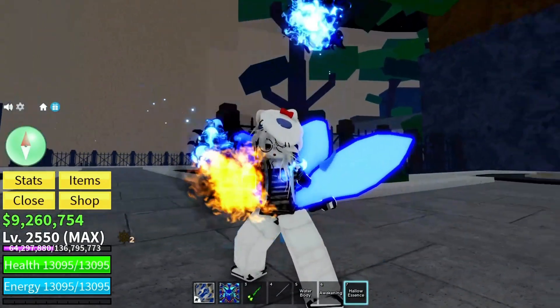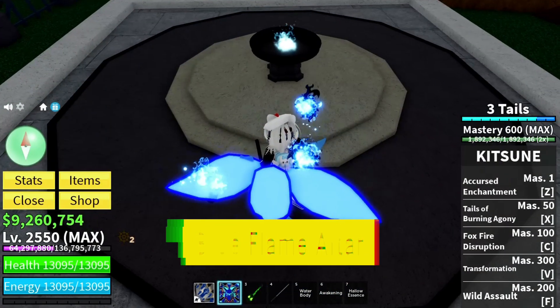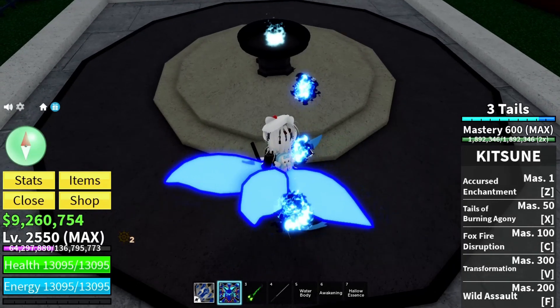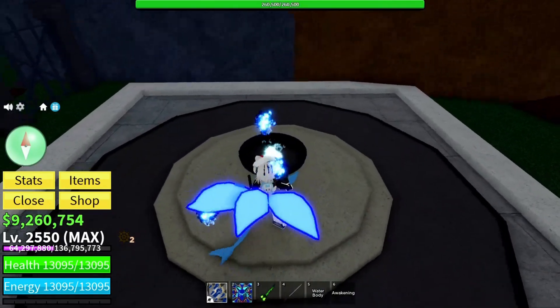Once you've got your hands on that Hollow Essence, it's time to head over to the Blue Flame Altar. Find the Blue Flame Altar and place that Hollow Essence on it. This is where the magic happens, folks. And just like that, the Soul Reaper is summoned.